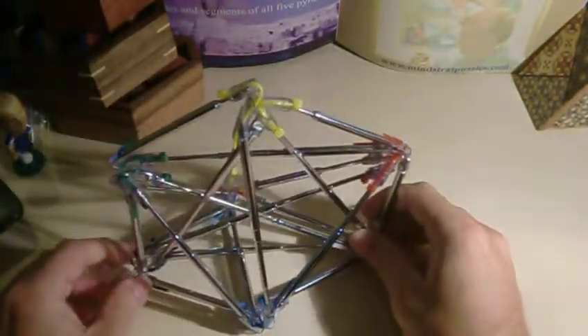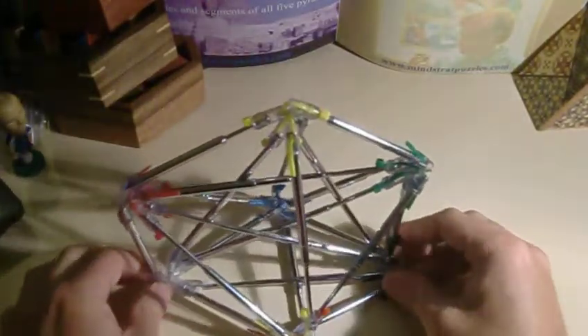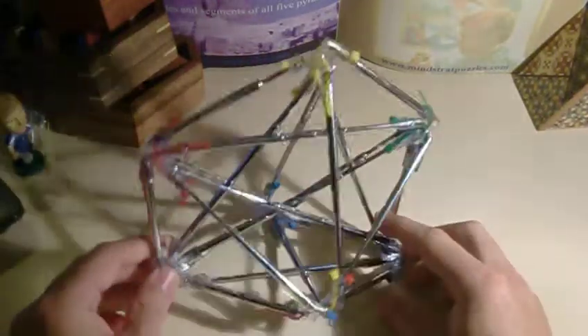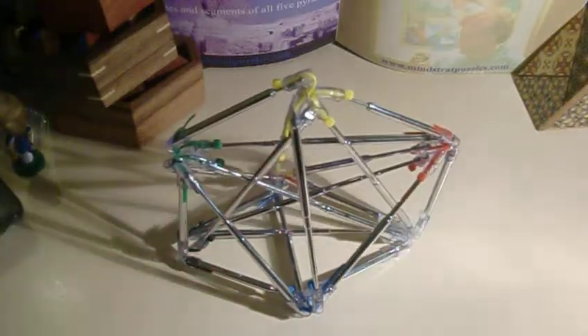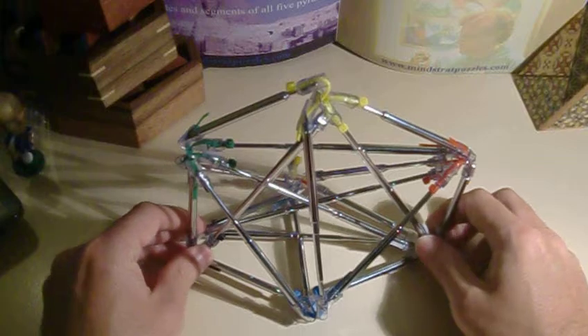This is a much tougher puzzle than the previous ones, and it can be scrambled quite badly. It depends on the order and colors you need to have at the top, and sometimes this can be combined with the colors at the bottom. I hope you liked the video for the 6-dimensional Argo. Thank you.